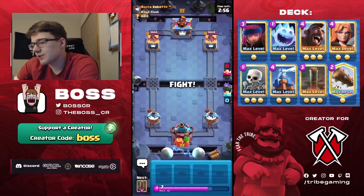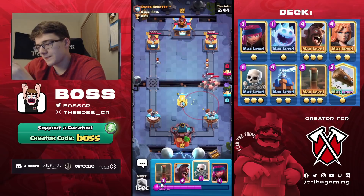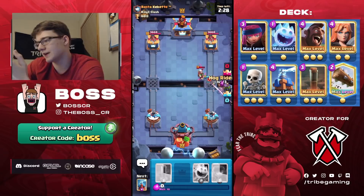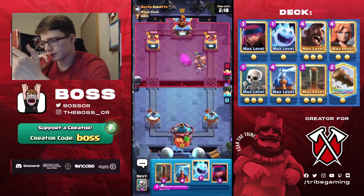Next game — he opens with Skeletons, I cycle Ice Spirit. He goes Hog so I place Tesla. He has an Earthquake of his own — unfortunate. Going Valkyrie, hopefully he has a building so our Earthquake can get value. The Magic Archer got some damage — not ideal but not the end of the world. Going Hog because the Magic Archer was aggressive. He has his own Tesla.